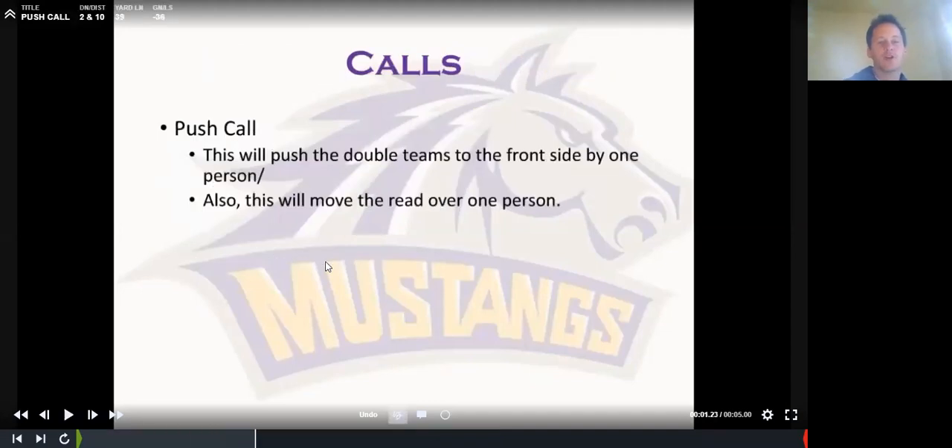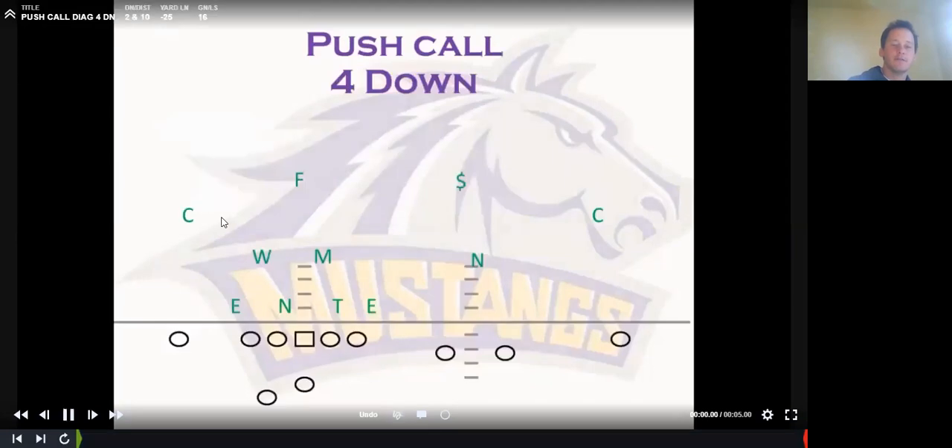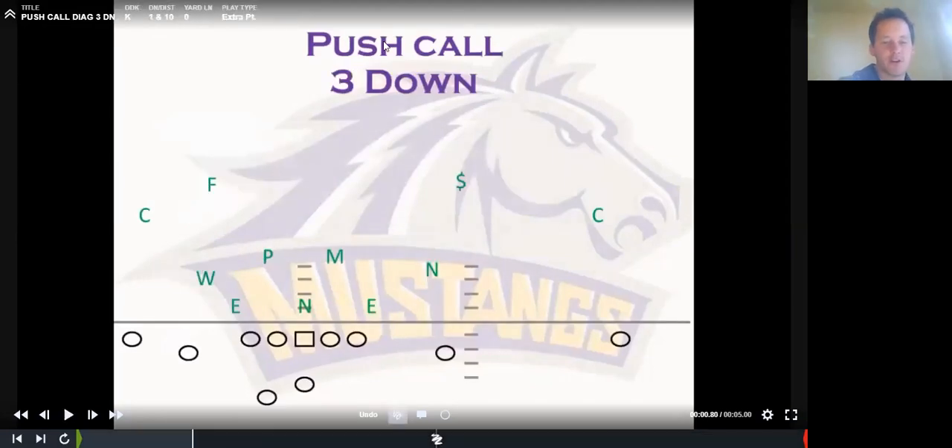Push call handles the frontside. All this means is we're pushing the double team — or teams if it's a three-down front — to the frontside by one person. What this will do is move the read to the frontside by one person. Because most of the time they cannot blitz both sides — they're going to need a flat defender somewhere. If they're going to blitz the frontside, it's not possible to also get a backside blitz. I'm going to skip this picture since this is actually easier — if you understand the four-down picture, you understand it all. This is also the most likely scenario.